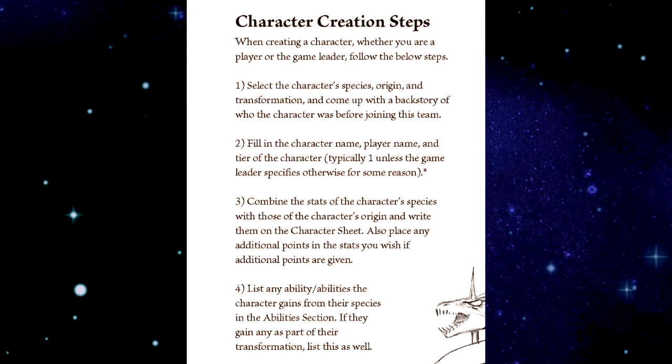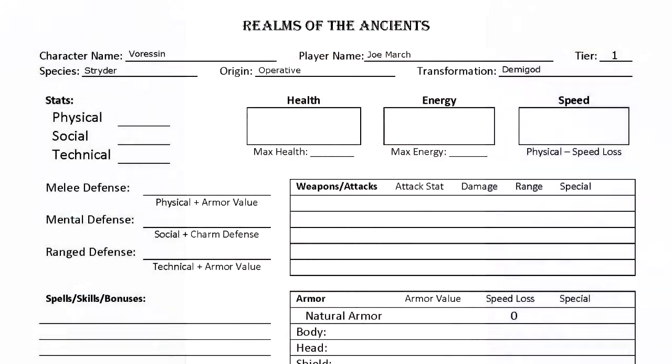Step two is to fill in the character name, player name, and the tier of the character. This character's name is Varesen. The player's name is Myone. Their tier is 1 because they're a starting character. Their species is Strider, their origin is operative, and their transformation is demigod.